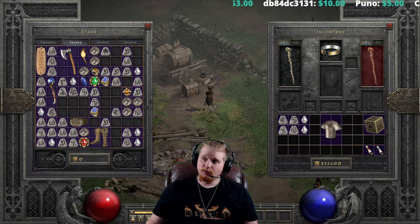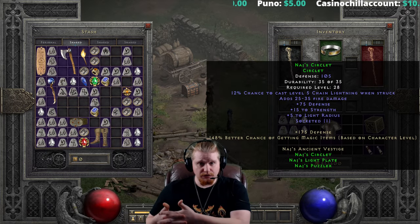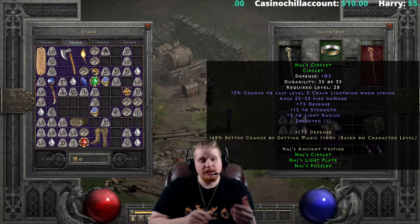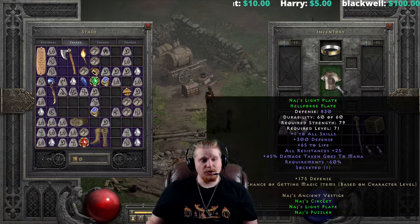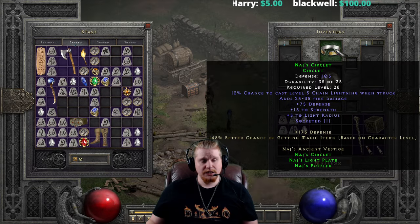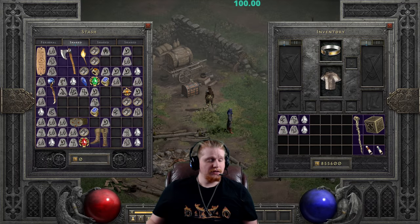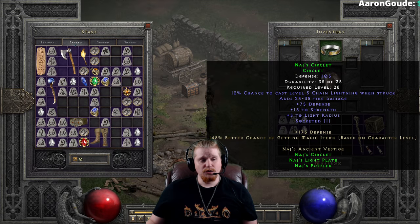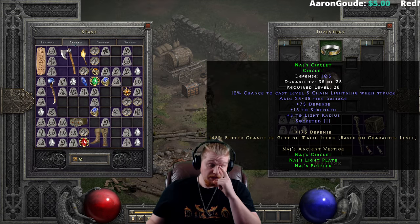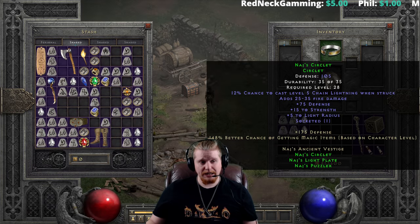We also get a two-piece bonus of 175 to defense and a new bonus just added: 148% magic find based on character level — 1.5 per character level up to level 99. To get this effect you need at least two pieces on. The lowest level pieces are Naj's Circlet at level 28 and Naj's Light Plate at level 71. At level 71, that's 71 times 1.5 which is 106% magic find. You could also socket a Perfect Topaz in the helmet and armor for another plus 24 each, giving you 154% magic find at level 71.